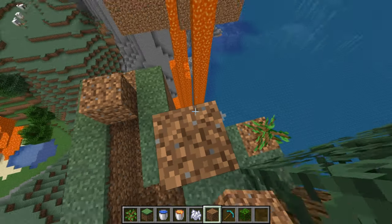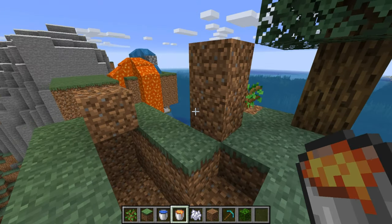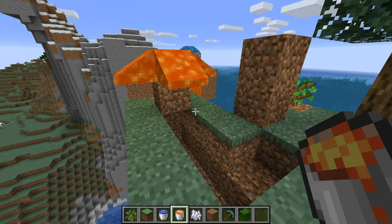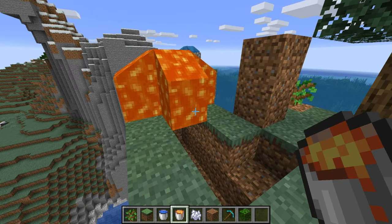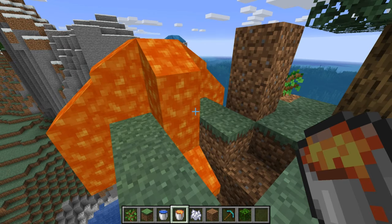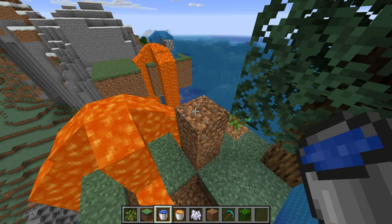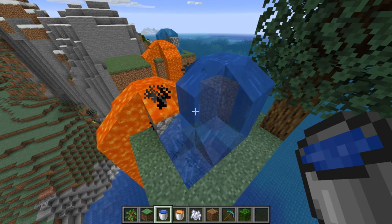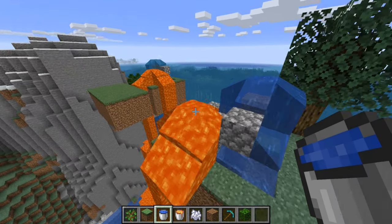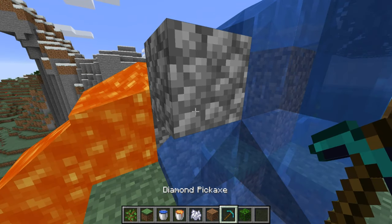You're gonna want to place two blocks — this is where you're gonna put the water and this is where you're gonna put the lava bucket. So place the lava in, careful not to burn yourself, and it's gonna flow through there. Then take the water bucket and boom — you have yourself a working cobblestone generator.